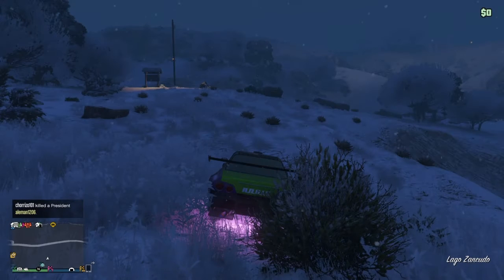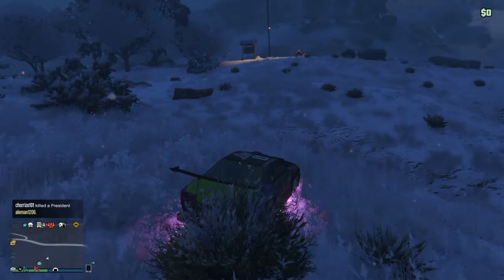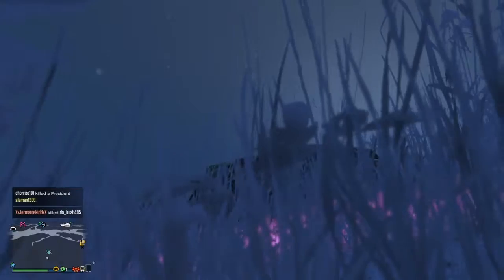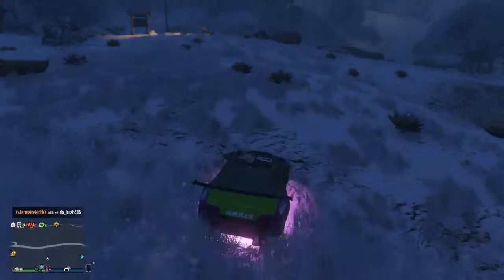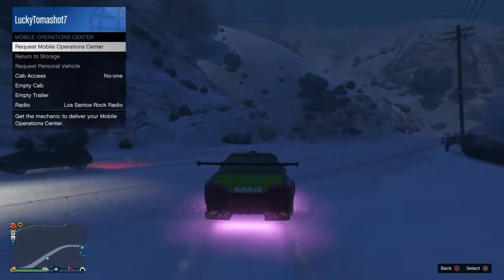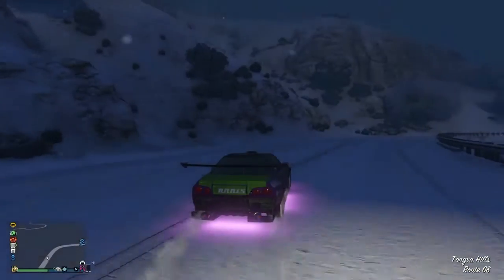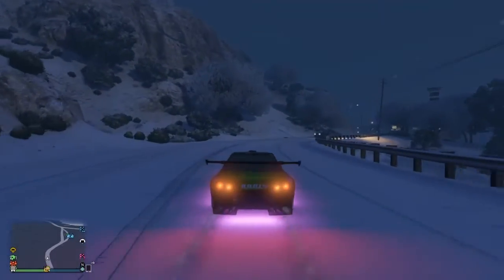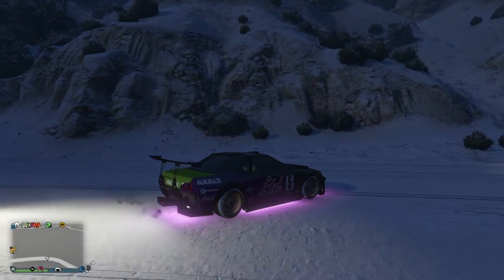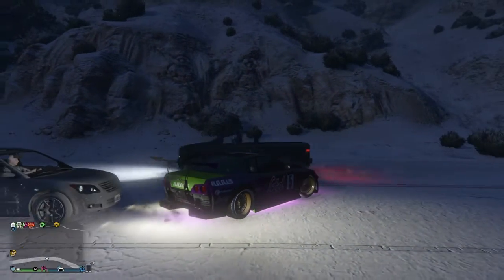You're going to come outside and be in your car. Let me show you the license plates — there you go. The plates from the Faggio went onto this Elegy Retro Custom. Now all you want to do is call up your MOC. I drive forward a little bit so my MOC pops up behind me — it ends up being right in front of my facility, which is pretty convenient.